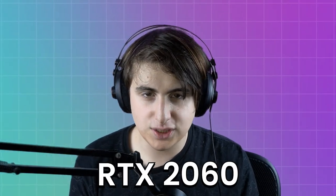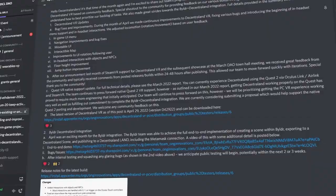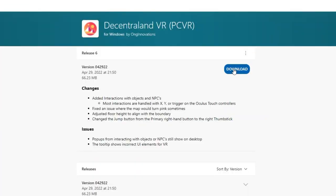Now let's go with the installation for Quest 2. This is super important: make sure you have a graphics card compatible with virtual reality. In my case, I'm using an RTX 2060 from NVIDIA. The first thing I'm going to do is go to the website of this project, which I'll put in the description, or you can also find it on the Discord of the DAO, and download the latest version. Remember that this project is always getting updates, so the version may be different from when you're watching this video.